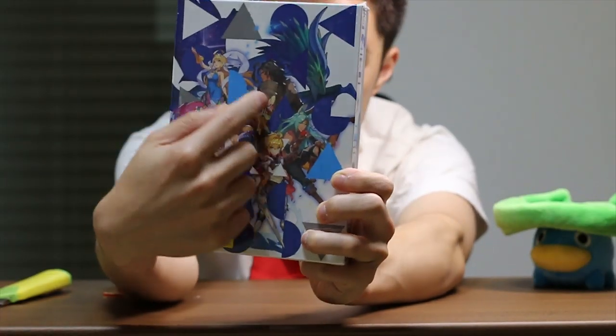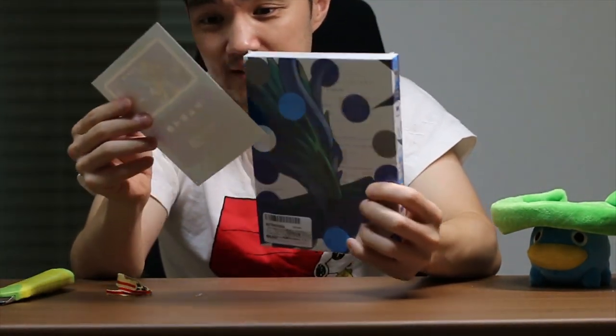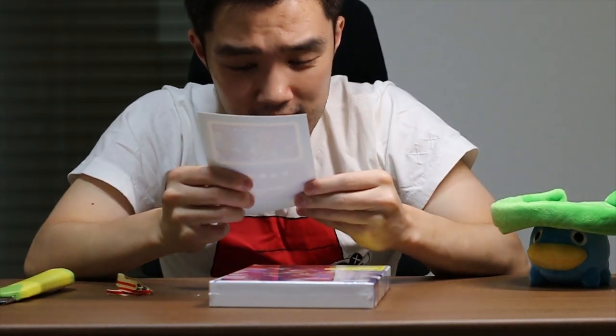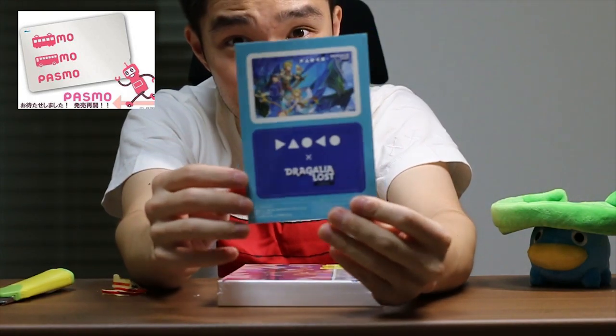So this is the art — Daoko with the other Dragalia crew. And then there's this white card, I don't know what exactly it is. Oh, it's stickers — stickers you can put on an IC card. So you can stick this on an IC card. I have a Passimo card, so maybe I'll be able to stick these on there. That'll be really cool.